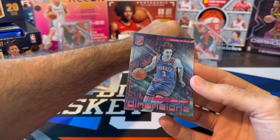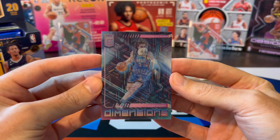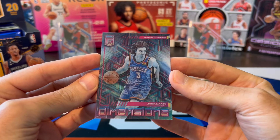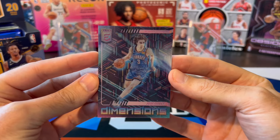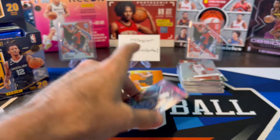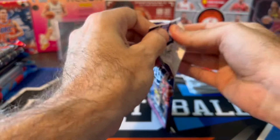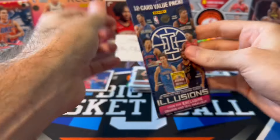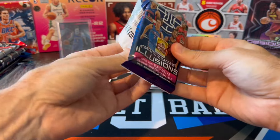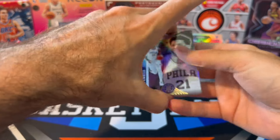Unfortunately, not a rookie for Giddy anymore — last year was his year. There's the kind of 3D lenticular; you can see the image changing as we go up and down. Josh Giddy case hit — I'll take it. Let's go on to Illusions, 2021-22 Illusions. I still need an Usman Garuba base rookie to complete this set, so hopefully I can pull one. It's funny that that's the guy I just can't seem to find.